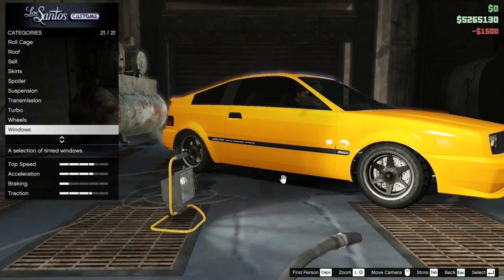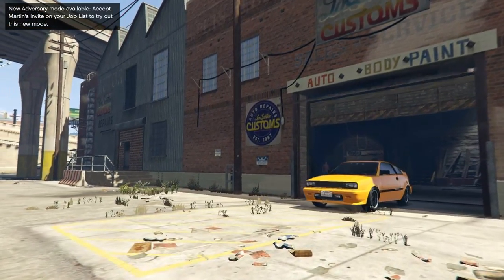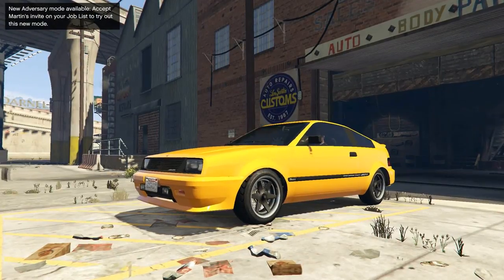Window tint stage one — yeah, we're gonna go with smoke. Nice sunny day for a nice sunny yellow car, don't you think?